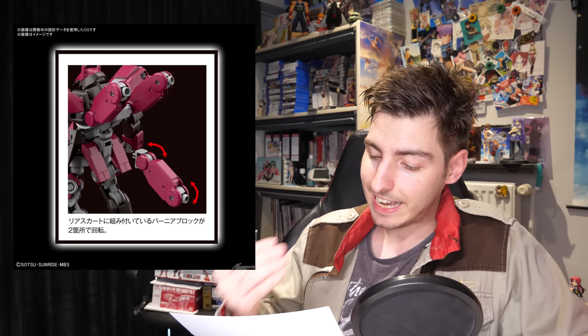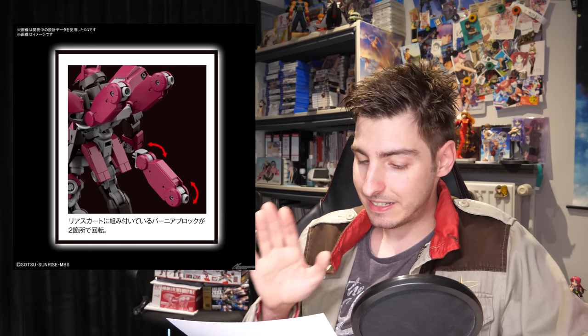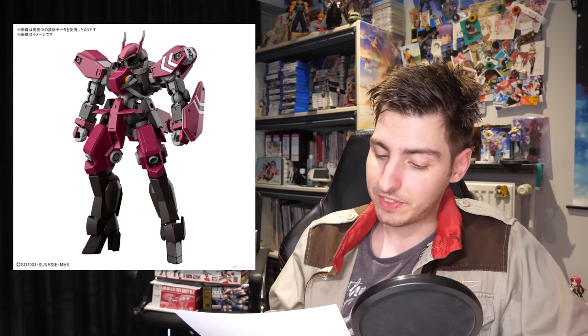Next up is the Schwalbe Grace Shikurase Custom, a mobile suit that its pilot took when deserting Gjallarhorn. The machine was modified by trimming down the armaments, overhauling the existing thrusters, and adding an extra one on its rear. Based on the images, it'll come with a shield and two handguns with bayonets, and the description hints at additional weapons as well. Just like the Zeke Rune, it costs 1,760 yen — 15 US — but releases one month earlier in May 2022.